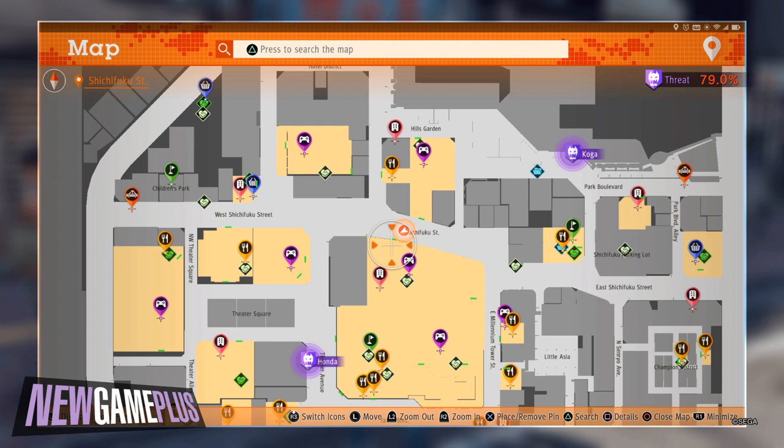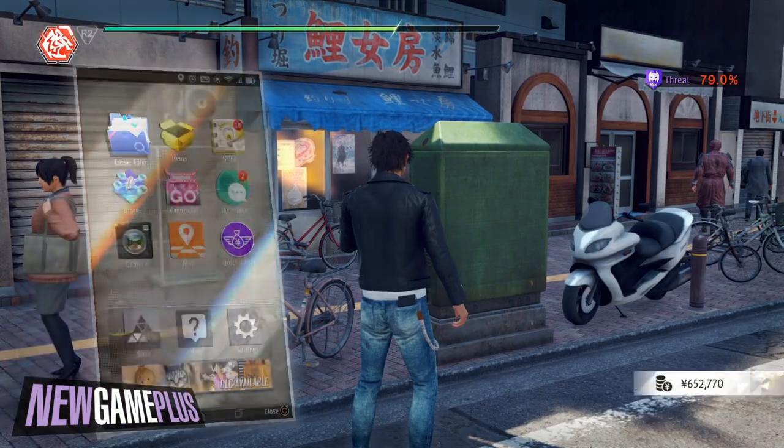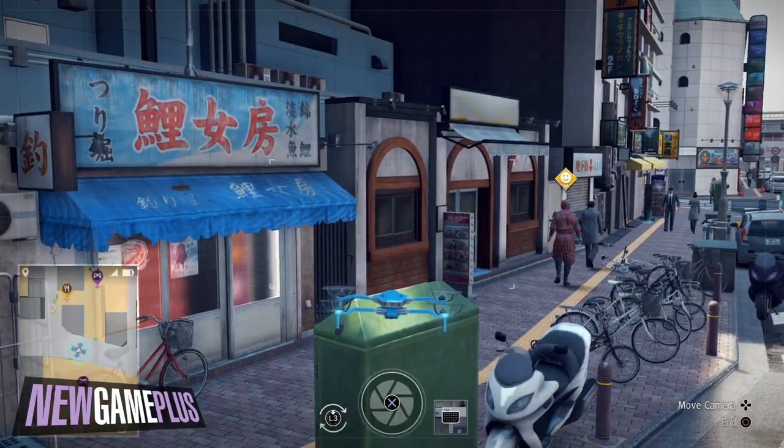For the second code, this one's hidden quite nicely on a radiator behind Koi Bride. Be sure to bring the drone out and ascend over the building to get to this one.